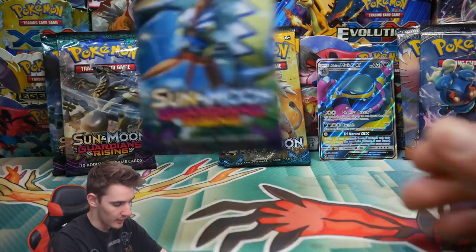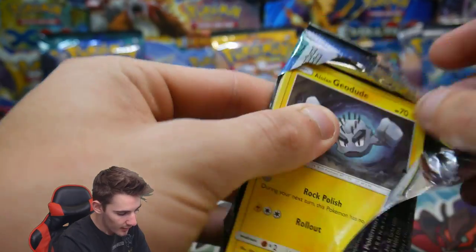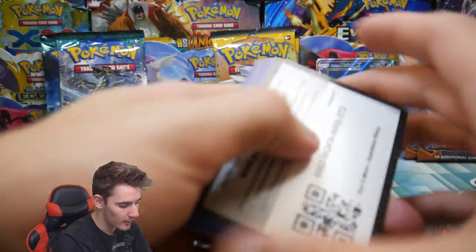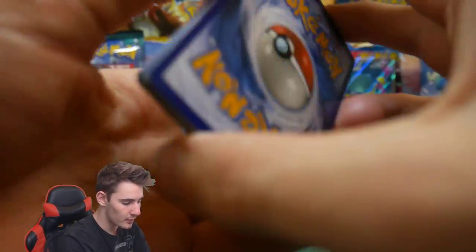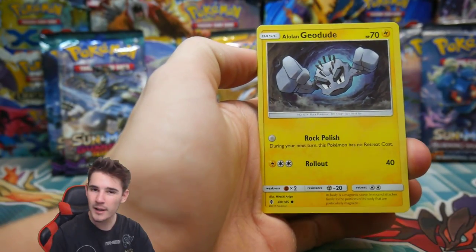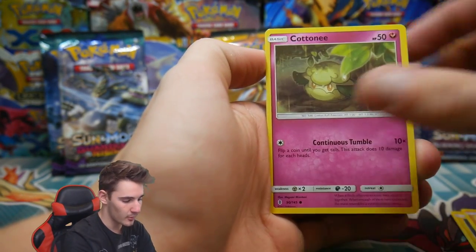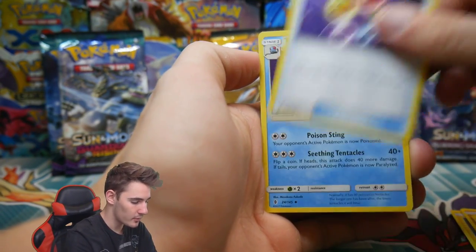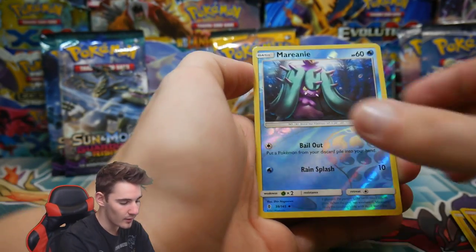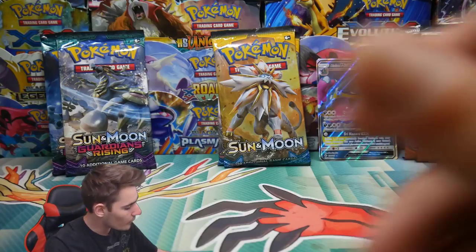Let's go for some Guardians Rising and see what we can get. I don't know about these sets, but I think I like Guardians Rising the most. But then again, Sun and Moon Base Set did treat me the best when we were going through the hype back in January and February — that was so awesome. There's a code card. We have an Energy, a Mallow, an Energy Recycler, a Tentacruel, a Mantine Uncommon Reverse Holo, and a Sharpedo Regular Rare.